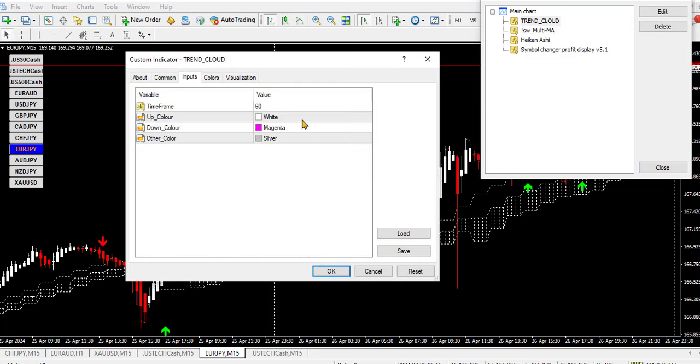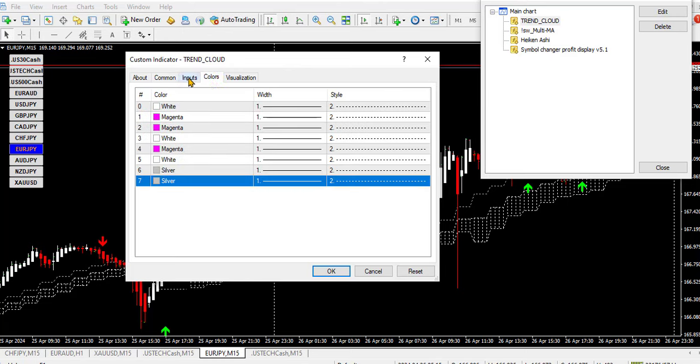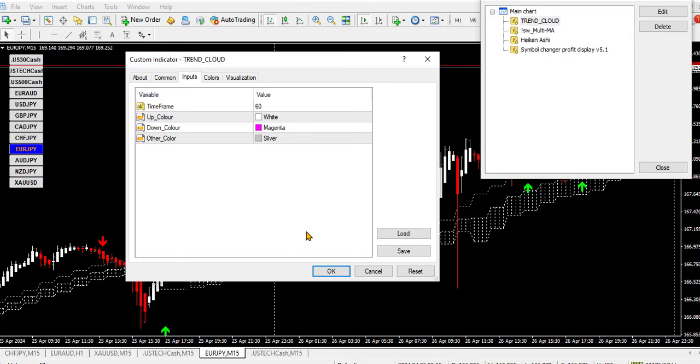I have the Trend Underscore Cloud indicator. The time frame is set to 60 minutes. If you change this to H4 you will be able to see the signal on a higher time frame, but if you change your chart to H4 this indicator will not show because the maximum time frame this indicator can show is 60 minutes. I changed the up color to white and the down color to magenta. The other color is silver.